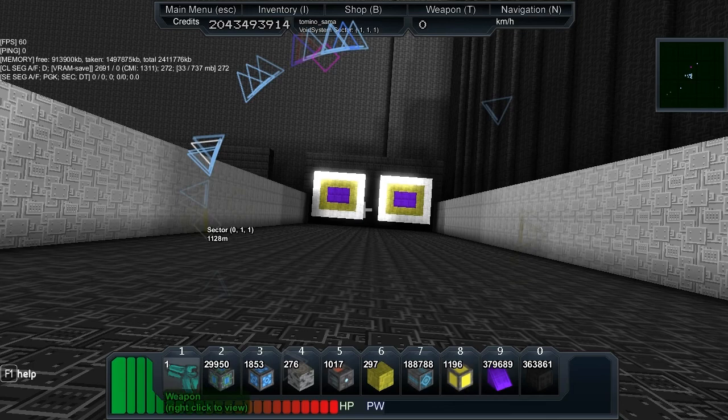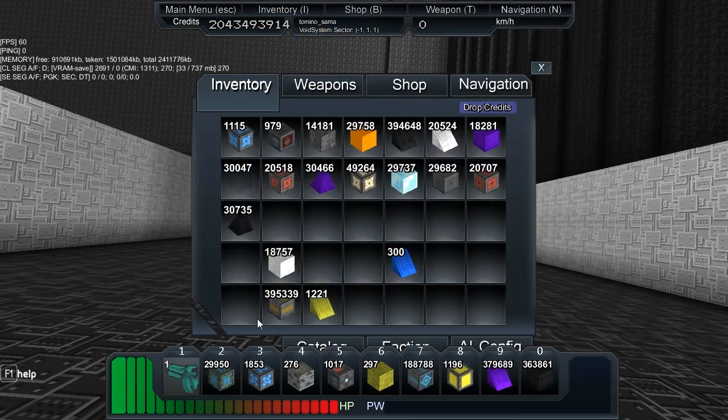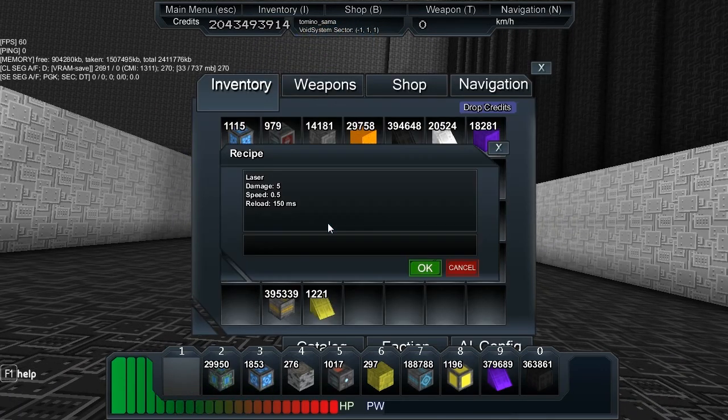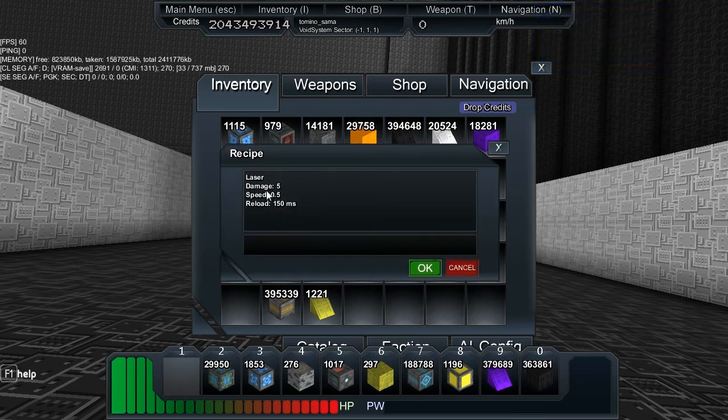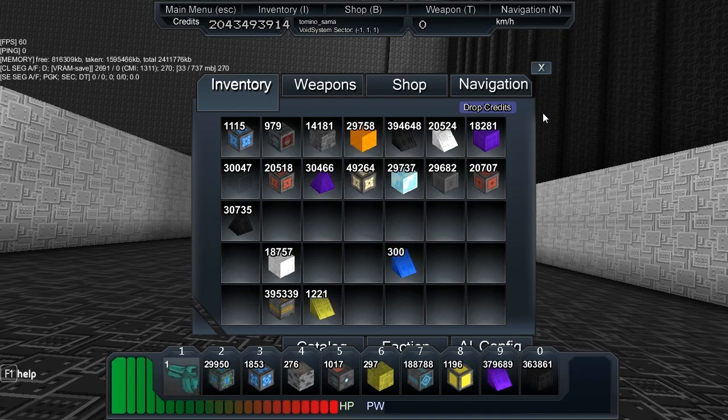That will give you a weapon. Here it is. Damage five, speed point five, reload 150 milliseconds. I'm assuming that means there'll be different weapons with different stats. We're going to put that into slot one.